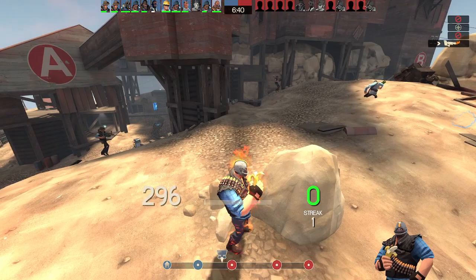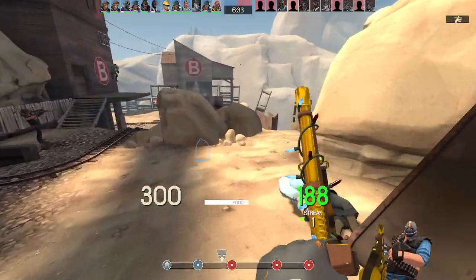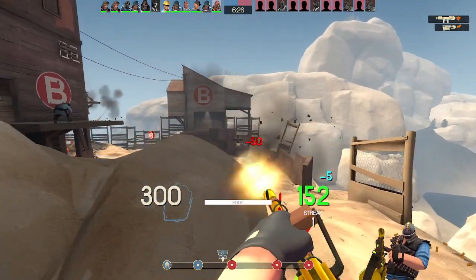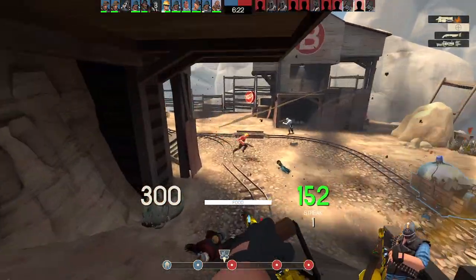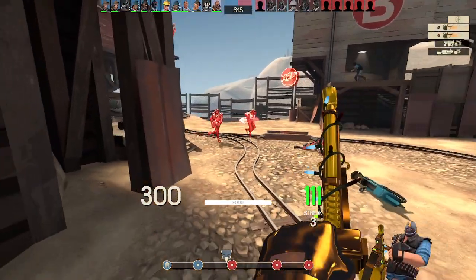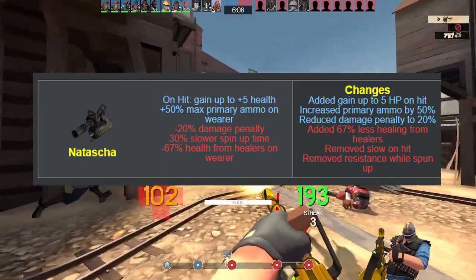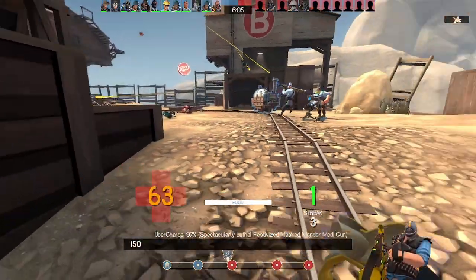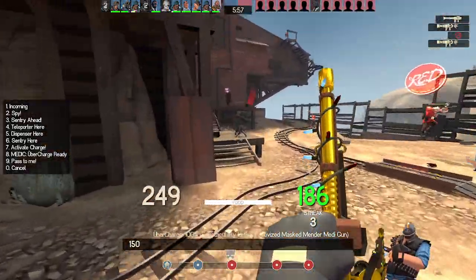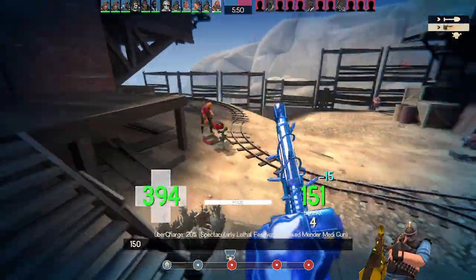Now onto the miniguns, starting with the Natascha. Throughout its life in the game, its whole gimmick was that it would slow down players if you track them down. Despite this usually being a go-to to deal with annoying Scout mains most of the time, dealing with a weapon that slows you down is not fun. So Silver decided to change things up by making it a more fleshed-out version of the Ludmilla — which was what the Natascha was originally — having it give 3 health to Heavy with every hit when using secondary fire. Silver tackles this by giving it 300 ammo again and making the health per hit up to 5, but you lose the damage resistance at 50% health, and the biggest factor is that you gain way less health from healers.